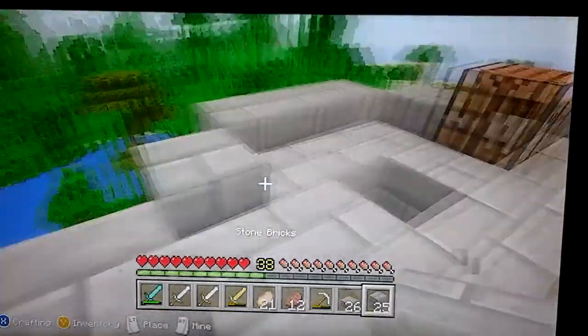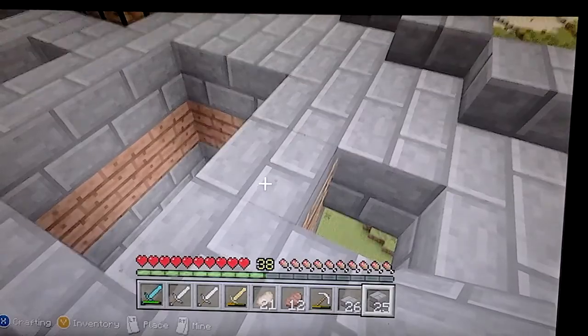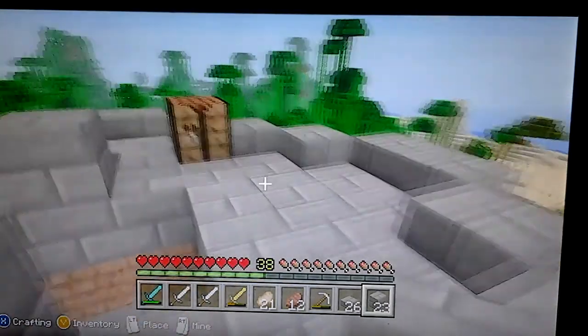Here's sort of the shape of how I want it to be — yeah, that's the shape I want. I'm going to put a block there and a block there for the trapdoors. I might make them now.